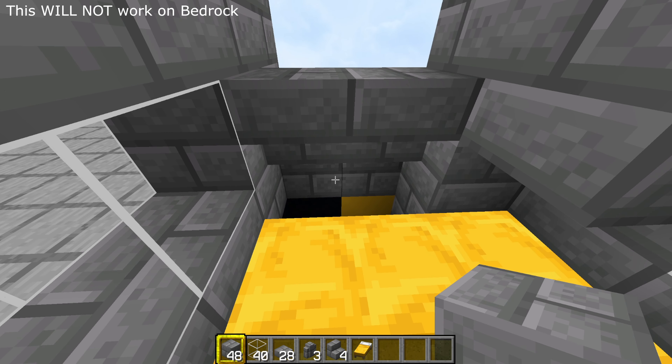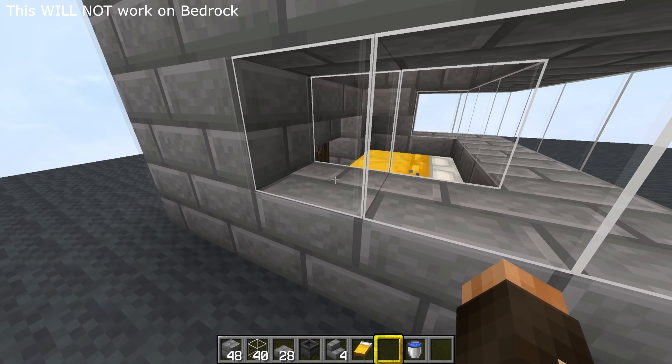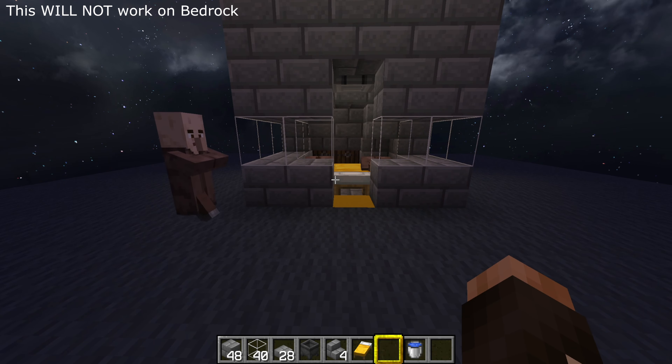Now we can start getting the villagers in there. The easiest way is to do it at night because if you get them close they will automatically locate the bed and jump in and go to sleep. Try to get your villagers in first — getting them in after you've got your zombie in is really really difficult. You can get them over in boats, minecarts, using beds, however you get them over is entirely up to you. I'm going to spawn them in. Once we've got our three villagers, wait for it to get dark and then pop out a couple of blocks to allow them to go in and locate a bed. Then put those blocks back in again.